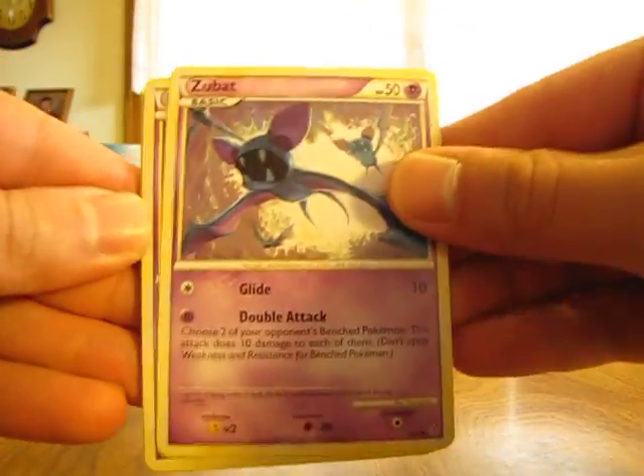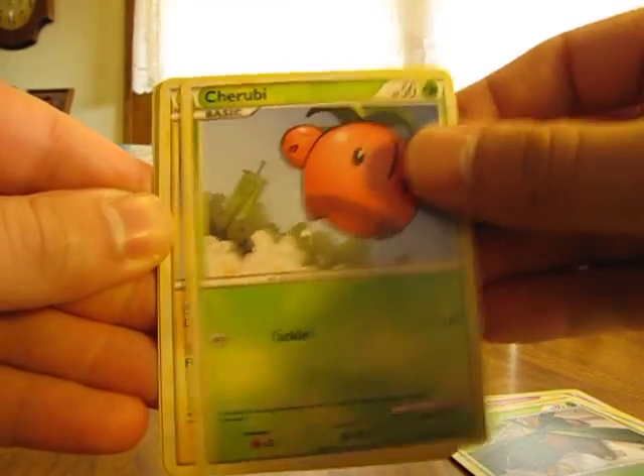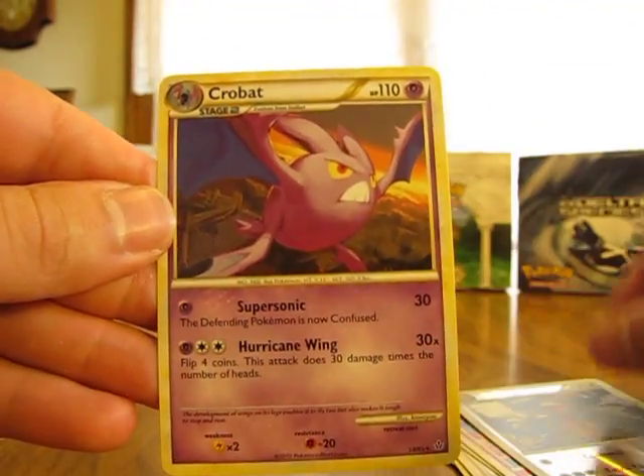We have Zubat, Beldum, Poliwag, Tropius, Cherubi, Plusle, Judge, Numal, Ursaring Reverse, and a Crobat.